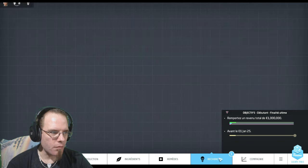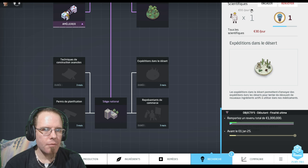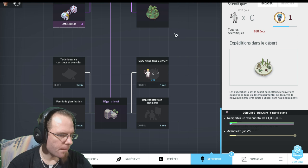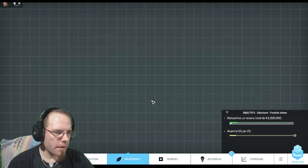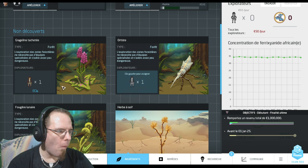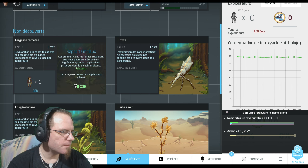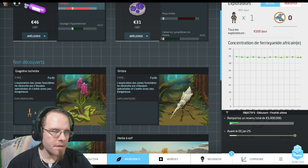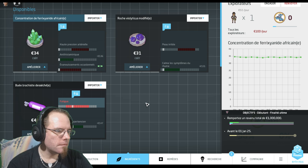Au niveau de la recherche, on a eu le siège national. Je vais aller chercher Expédition dans le désert, pour ça il va me falloir deux scientifiques. Je vais en engager un supplémentaire et envoyer les deux gars par ici. Je vais aller directement dans l'ingrédient. On est à 81% ici, ça devrait pas tarder pour avoir le Grajoline tacheté. Je vais engager un autre pour l'envoyer faire cette recherche.